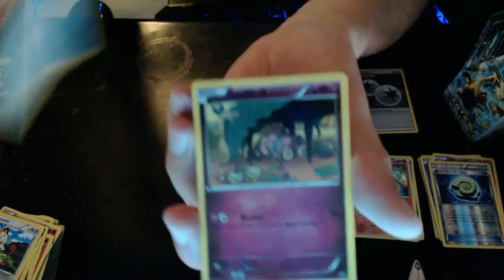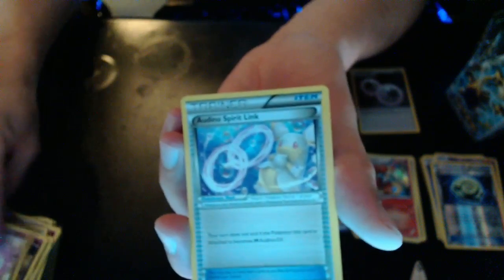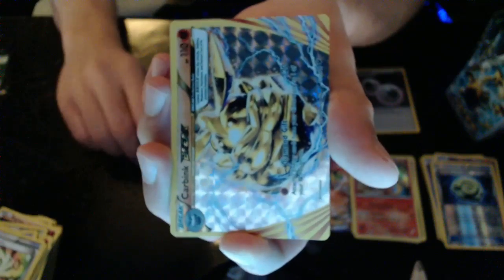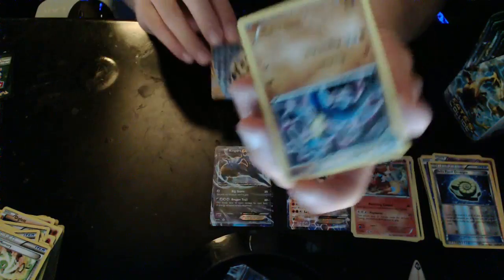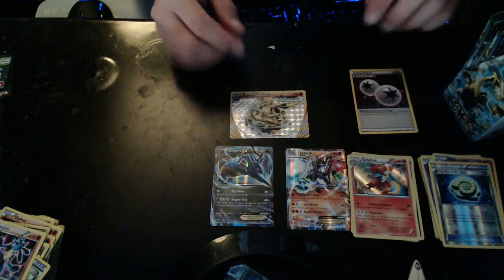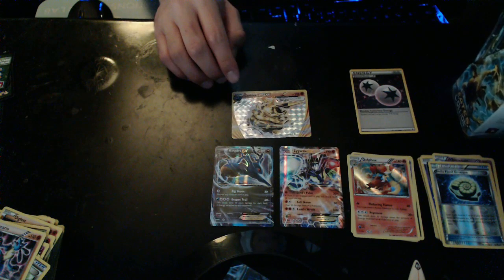We got a Binacle, Snubbull, Wigglytuff, Audino Spirit Link, Power Memory, and a Carbink Break! Carbink Break — that's our first Break out of this box! And then we have a Non-Hollow Lucario. So we got our first Break, two EXs so far and our Break, and we still have a bunch of packs to go!